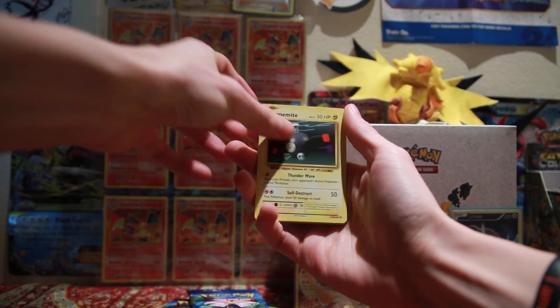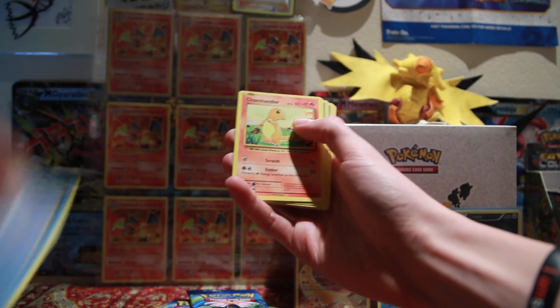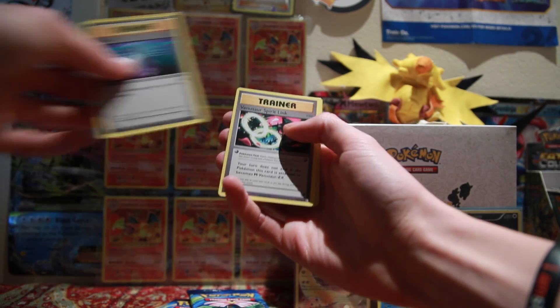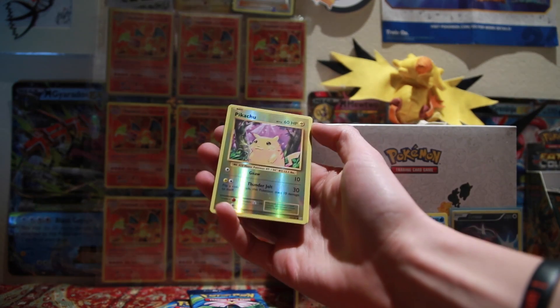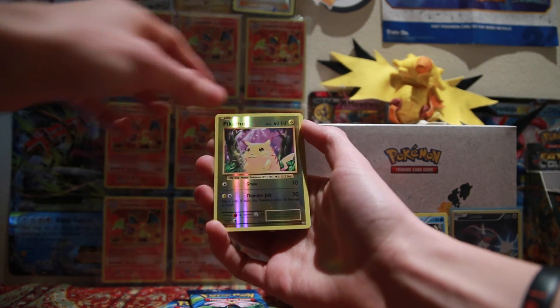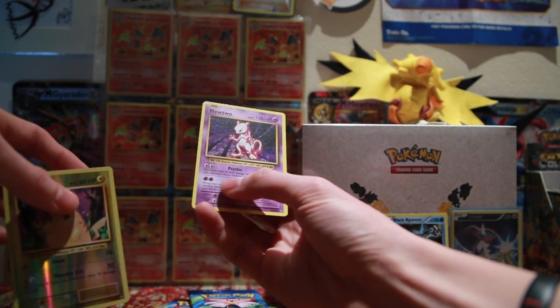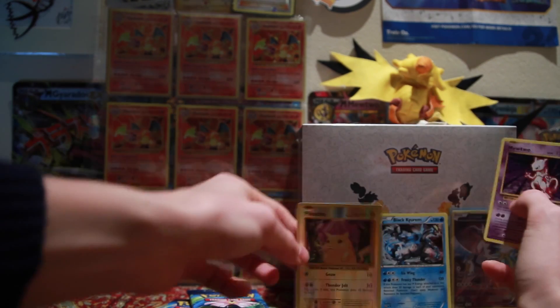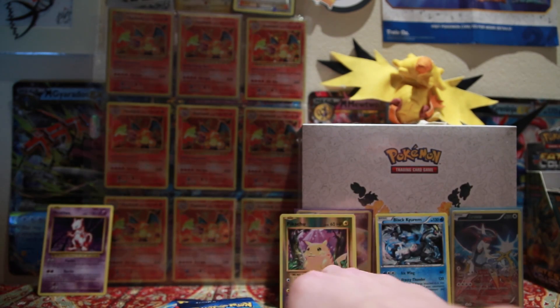So we have a Ghastly, Magnemite, a Seel, Charmander, a Diglett, a Kakuna, a Potion Trainer, Venusaur Spirit Link. A Reverse is a Pikachu, so that's a lovely Reverse, and Mewtwo as our shamelessly non-holo rare. I don't know why they did that.